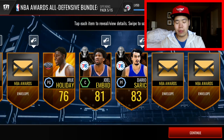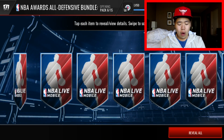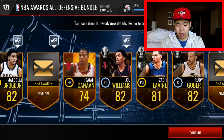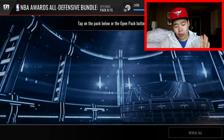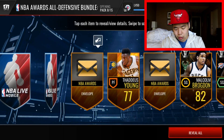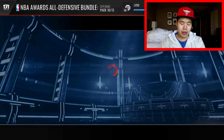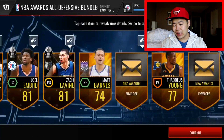Opening the packs now — come on, give me some fire. Slow-rolling this and not getting much. Getting a Rudy Gobert but it's not the right one — not the master version. Still pushing through, trying to pull at least one elite. Not getting any elites so far, but keep going.